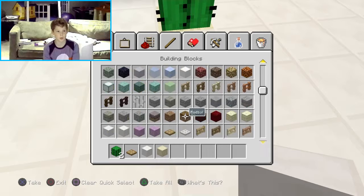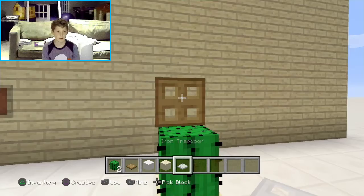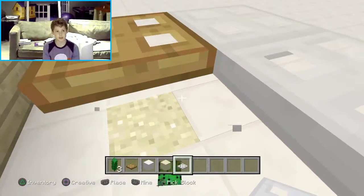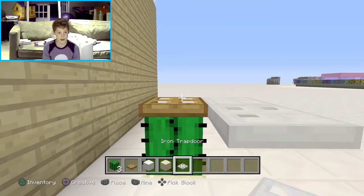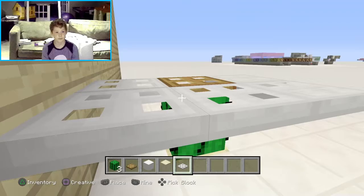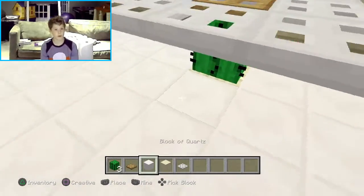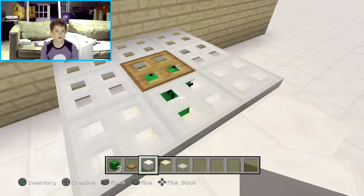It will actually destroy the block on contact with other blocks. So I'm just going to put some iron trapdoors around here. Make sure it is not touching the trapdoor — if you're touching the cactus, then your cactus is going to break and you might have to restart the whole thing. I put those around there. You don't have to do it on the corners, but I did because it makes them look more fancy.